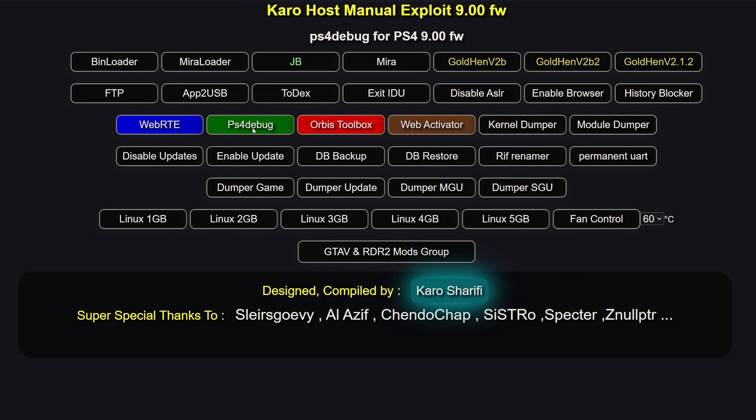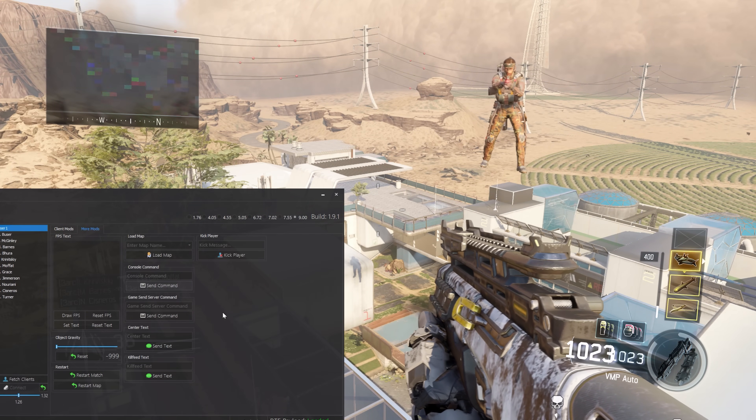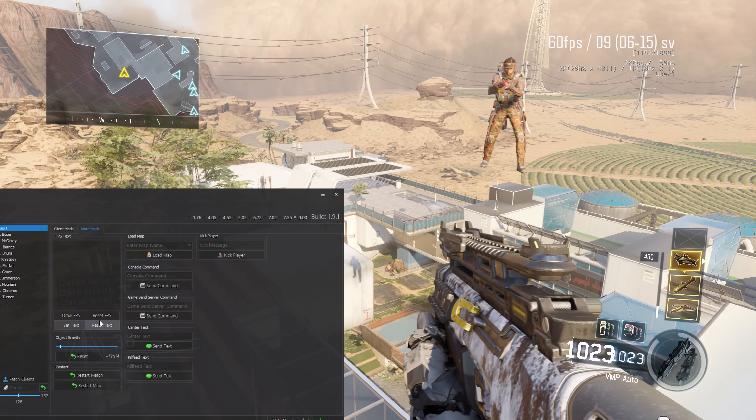Next we have the PS4 debug payload, which is used for remotely debugging the PS4. It has functions like the ability to pause and unpause the kernel, read and write memory remotely, call functions, and lots of other features. It also has the ability to unlock the debug output for UART — if you have a UART connected to your PS4 with a TTL to USB adapter, it can decrypt the output to get a readable debug log. There are lots of trainers, mod tools, and debugging software that use this payload, so it's very useful.